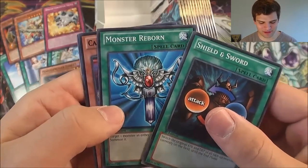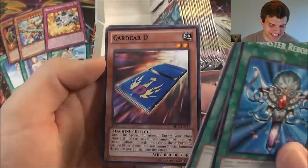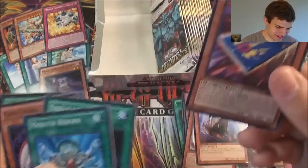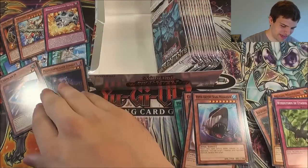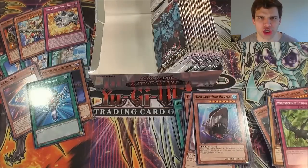A Monster Reborn — mosaic rare! Wow, epic. Oh baby, there's the Card Cardi! Sick! Oh my gosh. So we got the Card Cardi, we got the Megalo, we got the Breakthrough Skill, we got all the forbidden things. Where's our God Card?